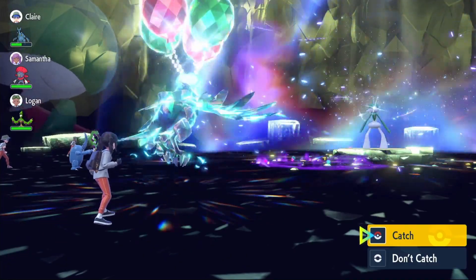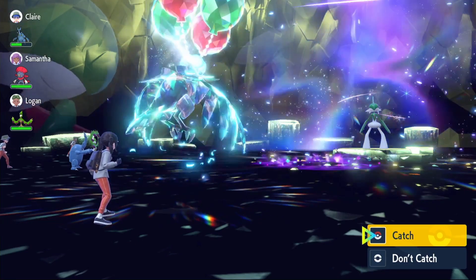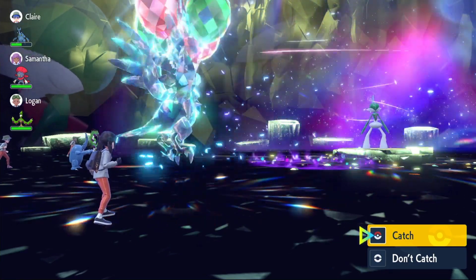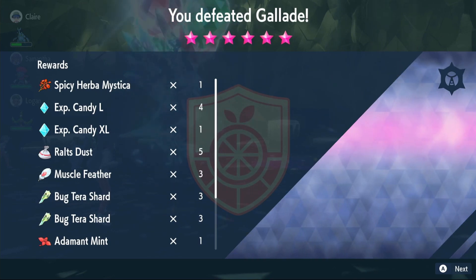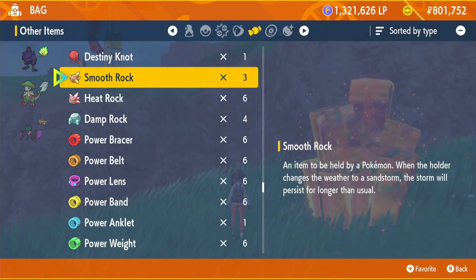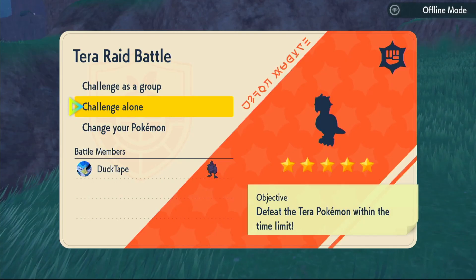We finish the six star Gallade raid with half the time remaining — and we essentially had no item equipped the entire raid. That shows how strong this build is. After the raid, you can choose between Roost or Taunt as your fourth move — both are very solid options. We also get some Spicy Herb and Herba Mystica as rewards.